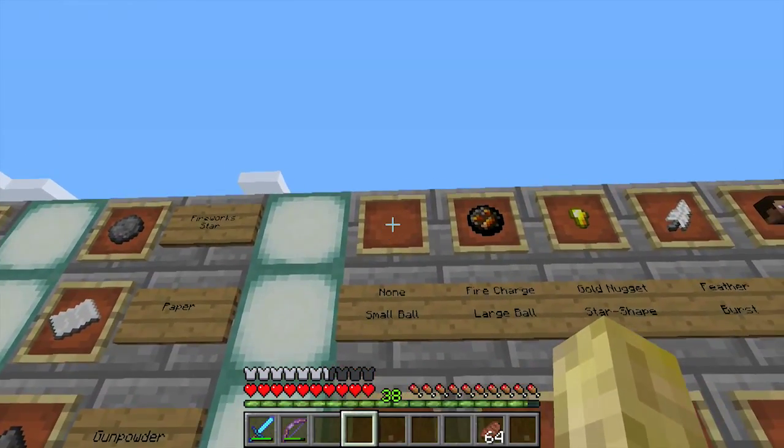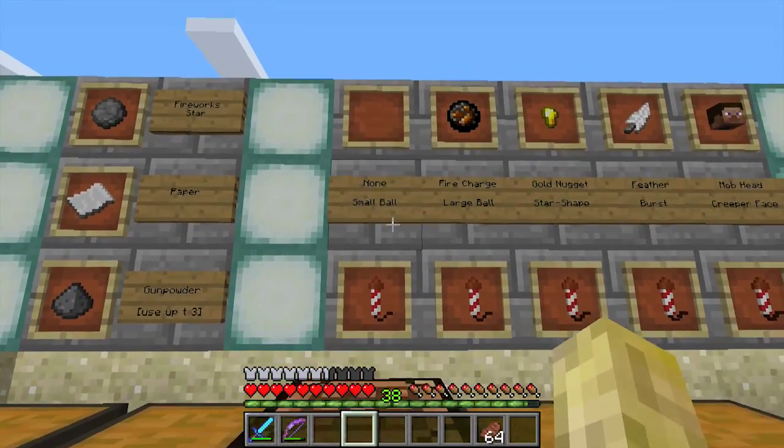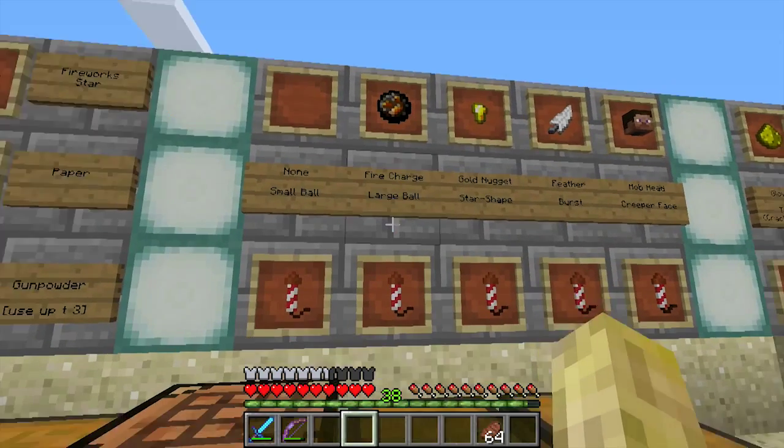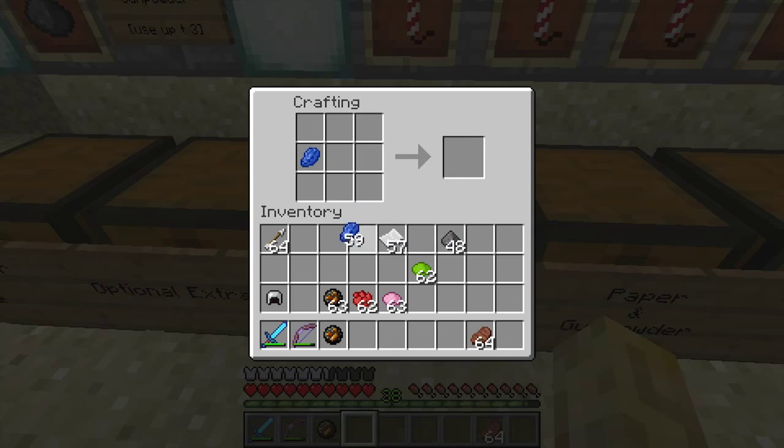Getting to our extras — if you do not include an extra you get no special effect, just the small ball as default. If you include a fire charge, you get a large ball. Let's go blue again and make a few blues.